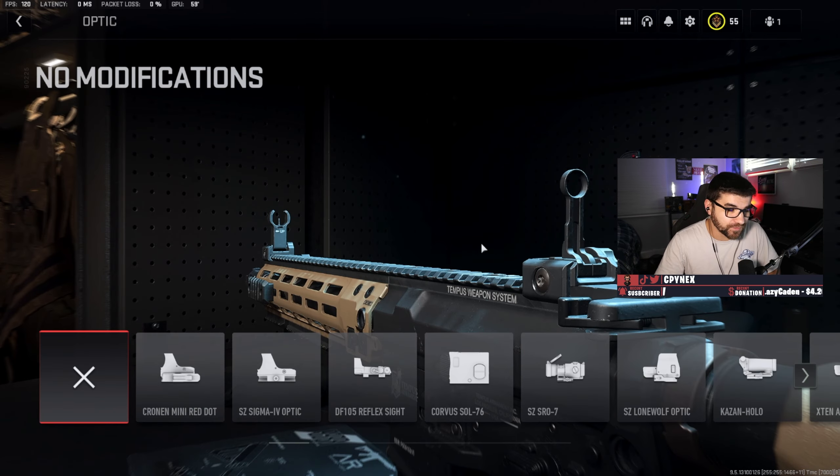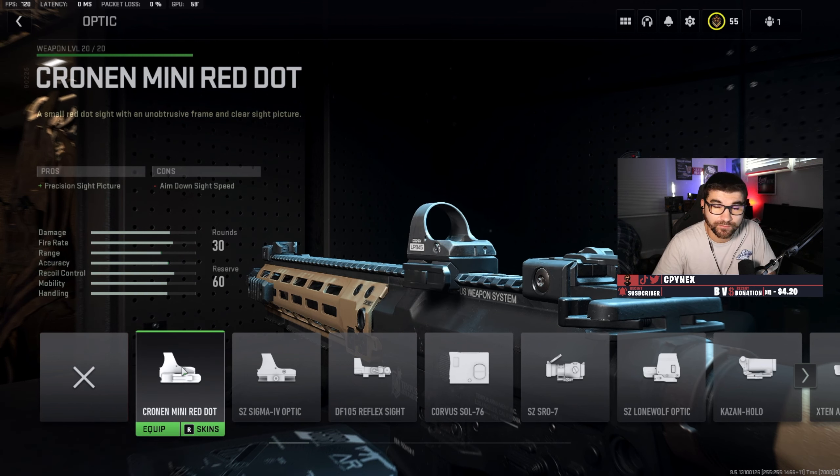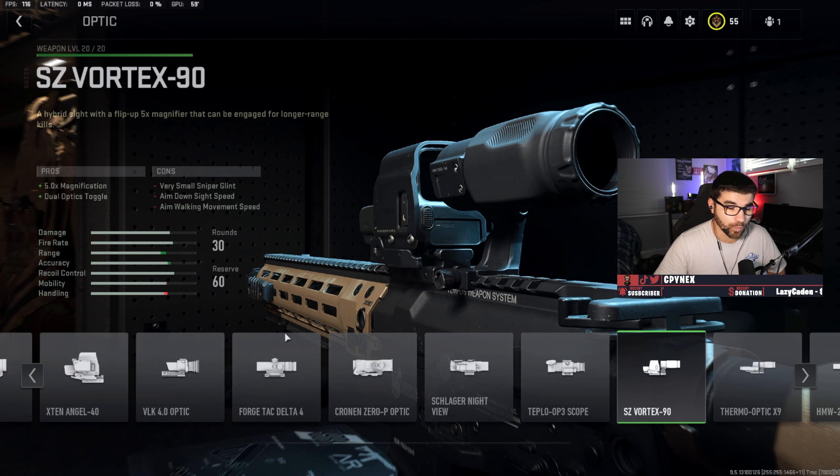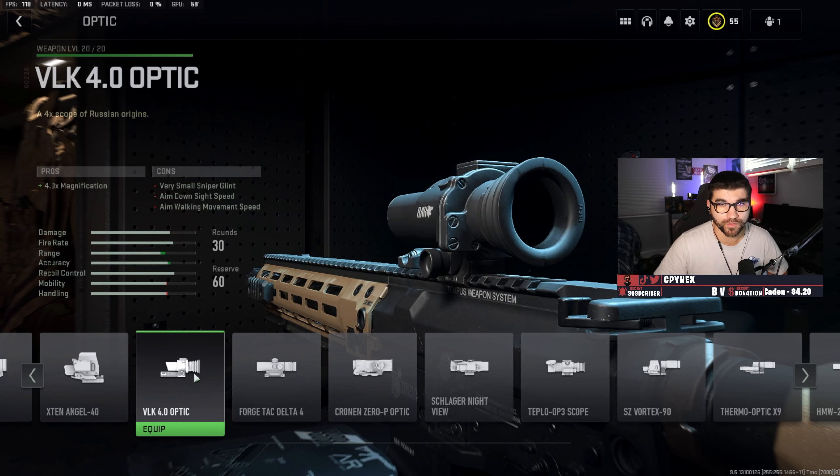For the optic, you can do a couple of things. You can go with the Cronin mini red dot if you want the traditional red dot. I prefer the Sigma 4 optic, which is kind of a square red dot — you have to get something to level three and it's super easy. And then for long range in Warzone, you're going to want the VOK 4.0 optic. It's essentially the same as the VOK 3.0 optic from Modern Warfare 2019, except it's 4.0, even though it still feels like 3.0.